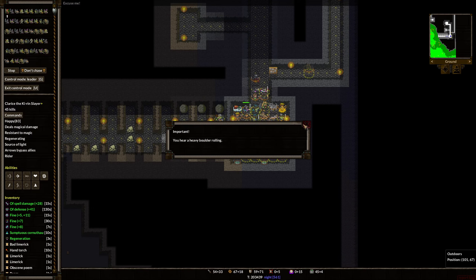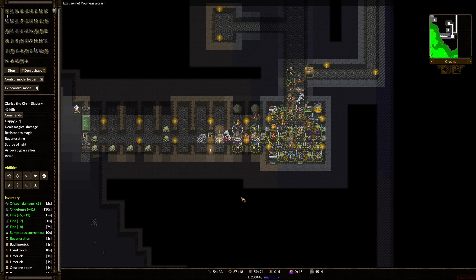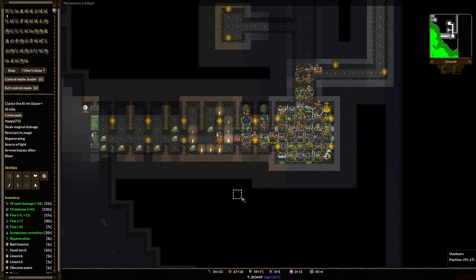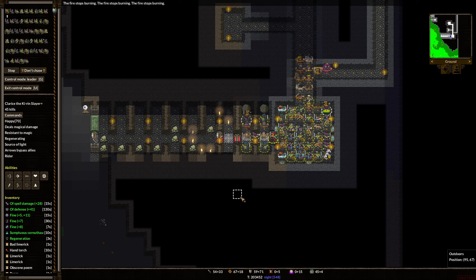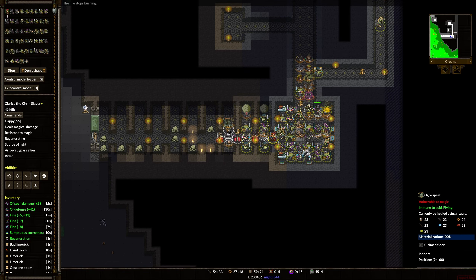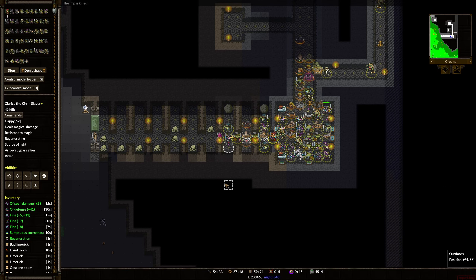We hear another heavy boulder rolling. Clarice is right here. I'm going to stand in the door so we can see what's happening. I still don't see the dragon, whose name I'm not going to attempt to pronounce. What are you? An Ogre spirit — cool. These spirits are so neat. I don't even know if boulder traps can hit flying creatures, but I'm still going to wait for him to come to us.